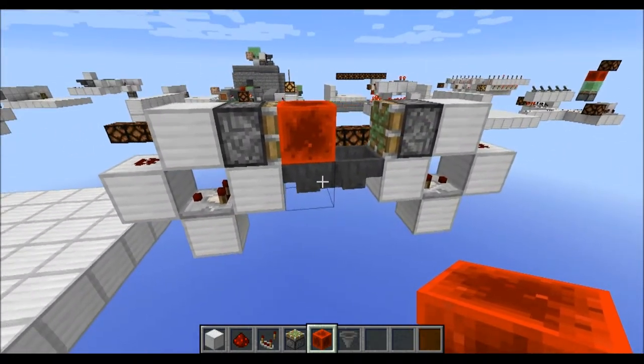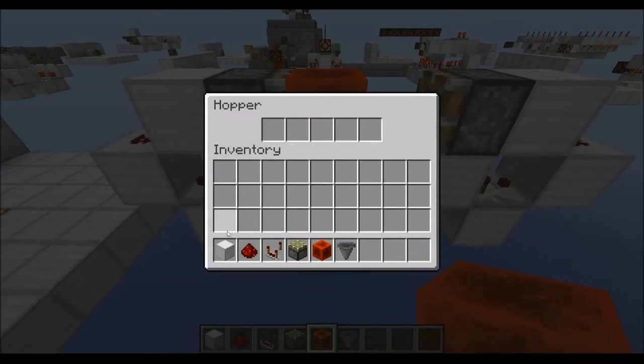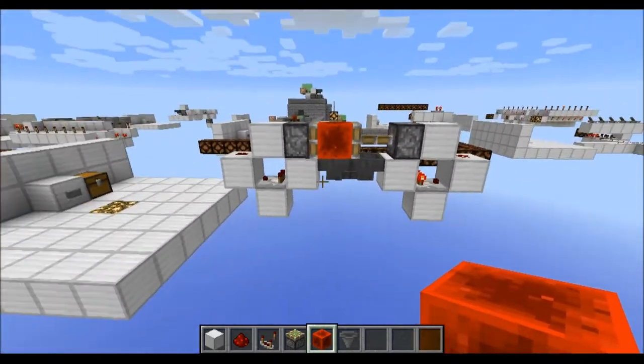So that's pretty much a really standard EVO clock in a vertical, one-wide design. Now you can place some items in here, and as you can see the clock starts running.